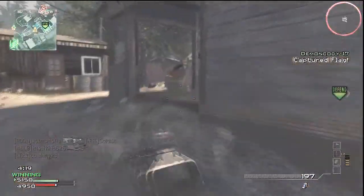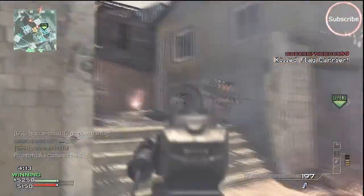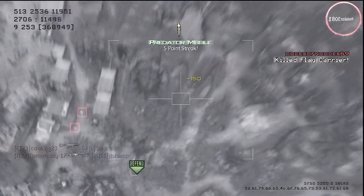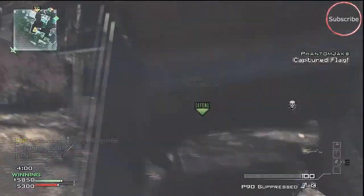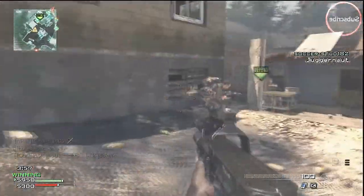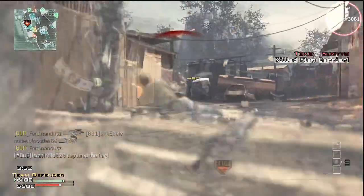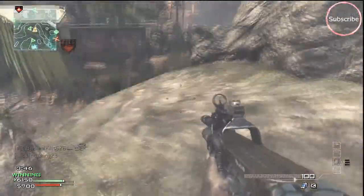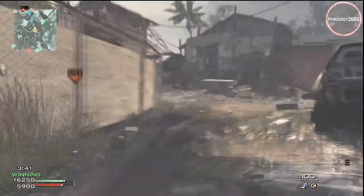The P90 has 50 rounds and 75 rounds with extended mags, so extended mags gives you about one full extra clip. The starting ammunition is three magazines, which is 180 bullets — almost double what you get with an ACR's 90 bullets. The maximum ammunition you can carry is six magazines, which is 300 bullets total.